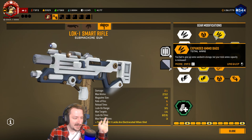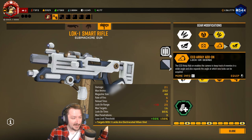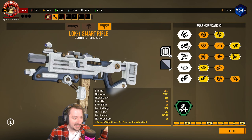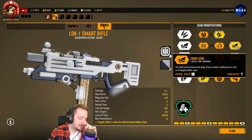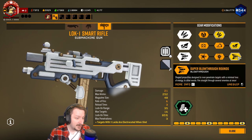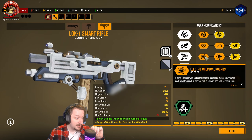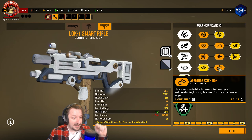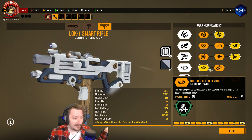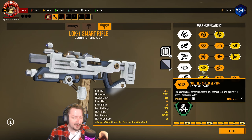In Tier 1, I'm taking ammo because I wanted to have more ammo, but damage would work here too. Tier 2 really doesn't matter because all of these are lock-on based, so pick whichever one you want — I just picked Zoom Lens. In Tier 3, I also don't think any of these will work. Maybe Super Blowthrough Rounds will work with semi-auto fire; if so, this is the best option because the other two simply won't work. Tier 4, we have no options that help us — it's either more locks or faster locks.